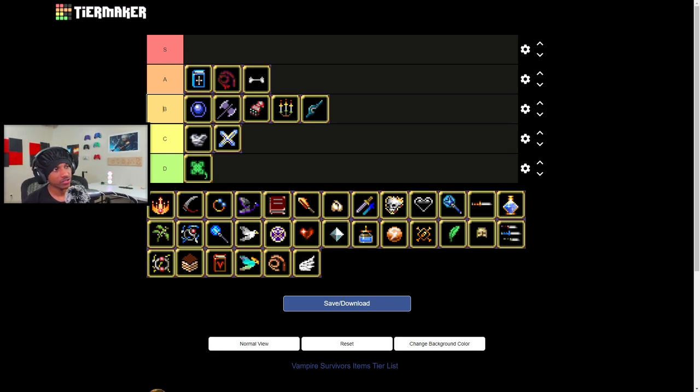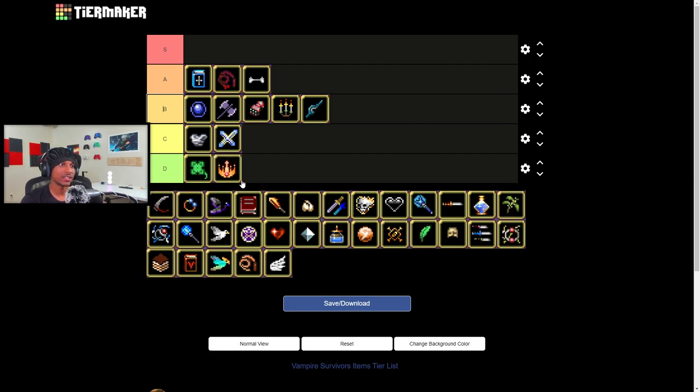Cross itself is gonna be a C for me. I just don't like the regular version. The evolved version is amazing, but the regular version I don't really mess with. More experience is gonna be a D tier for me — no evolution, it doesn't really matter late game. It's just useless to me.